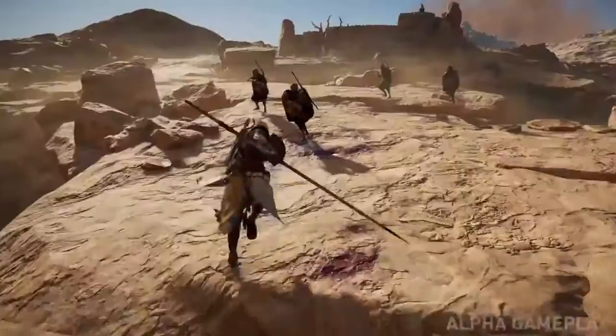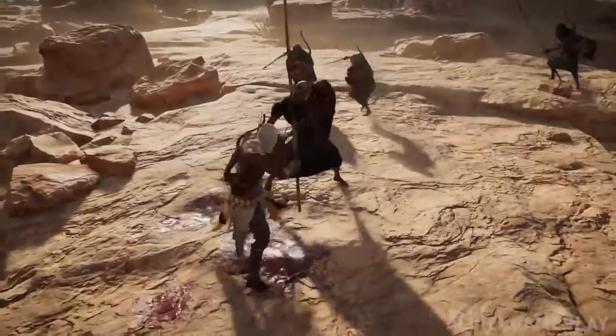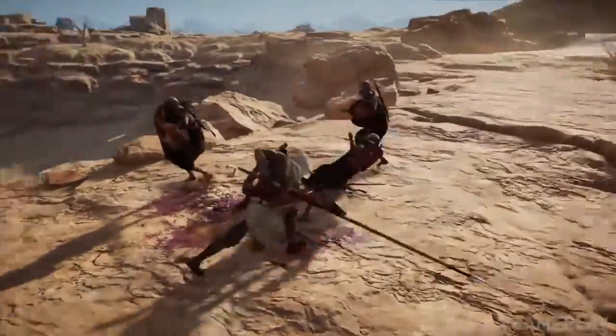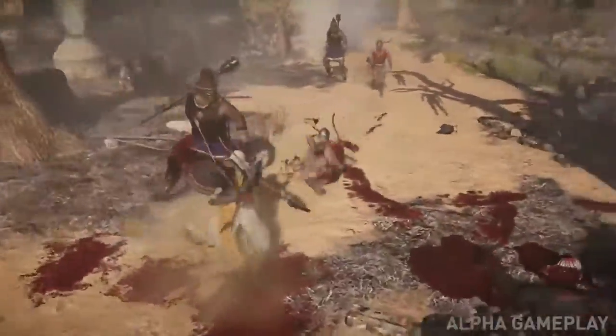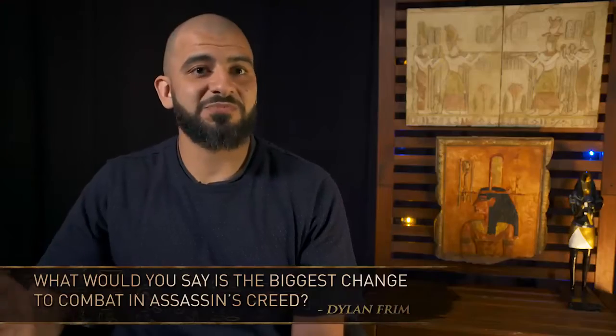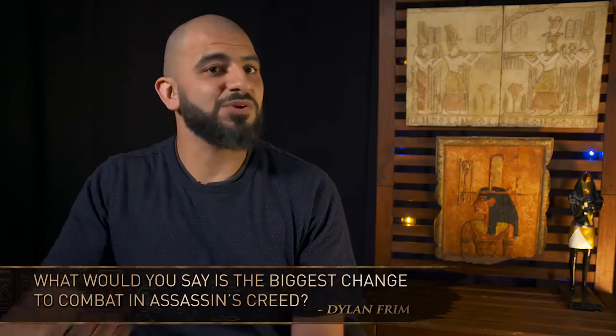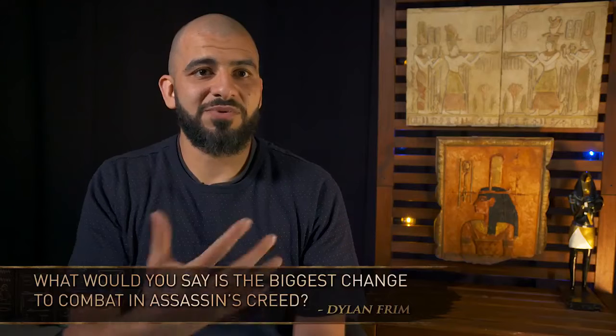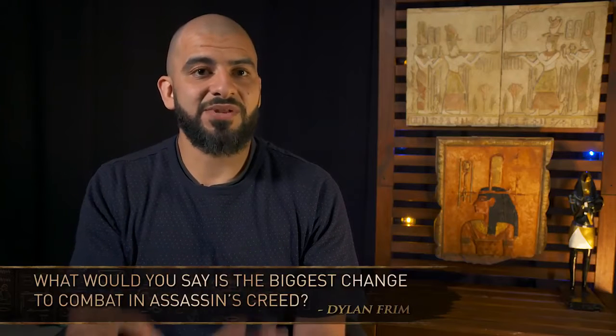No matter the distance, no matter if there's no one around you, you're going to swing. And that means all of a sudden that distance matters, the speed of your weapons matter, your position in the fight relative to other enemies also matters. Because now if you have a big spear and you're swinging it around, you can hit multiple enemies all at the same time.